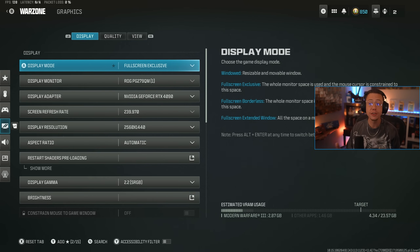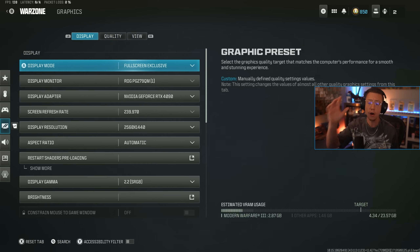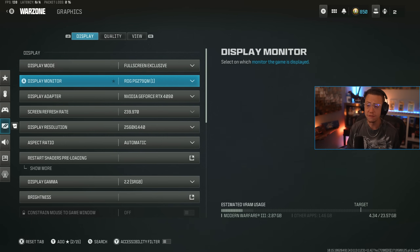Getting into graphic settings — obviously a lot here is more expanded if you're on PC. There are a lot of specific things you can change there versus console. I do want to preface that there is rarely a universal 'this is the best' because a lot of it depends on what your target FPS is. If you want to always get 100 FPS or push 240, you're going to want to turn things to low for higher FPS. Or if you want your game to look better, you turn it up — it'll look pretty but you'll have worse frames.